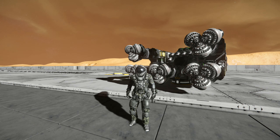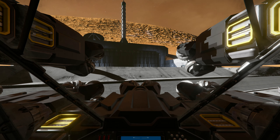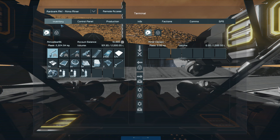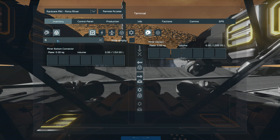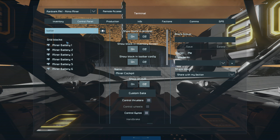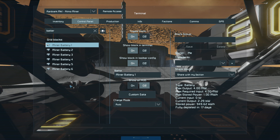But if you really want to sit there and calculate it out, I'll show you how to do that. We'll go back to first-person view, jump inside the cockpit, and we're going to have a look at the control panel. If we have a look at the battery, this mining ship has six batteries.